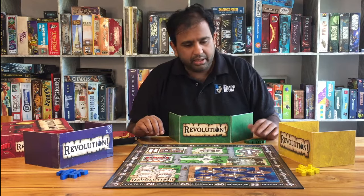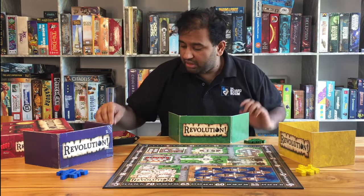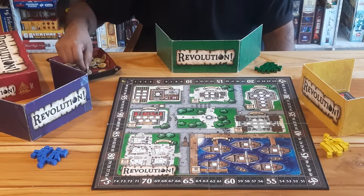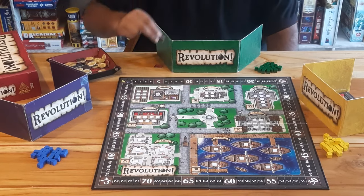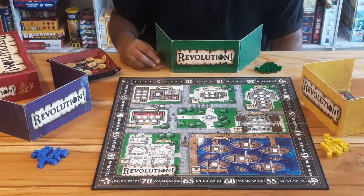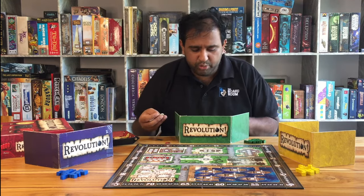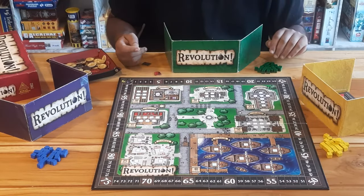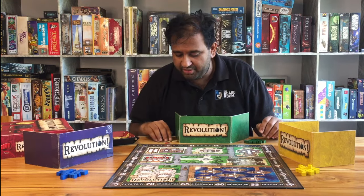You have some cubes which various actions will allow you to place on the board to indicate that you have control of those parts of the town. You also have a little marker in your color to keep track of support for your faction. At the beginning of the game, each player receives the same tokens: one red fist, one black envelope, and three gold coins.